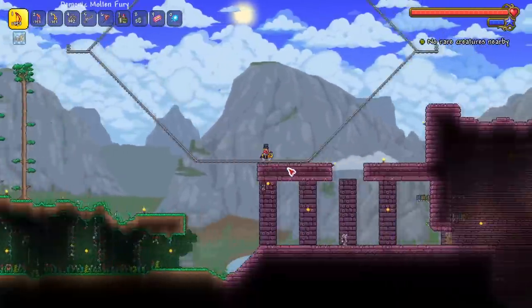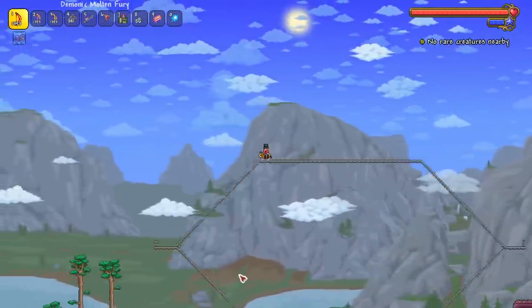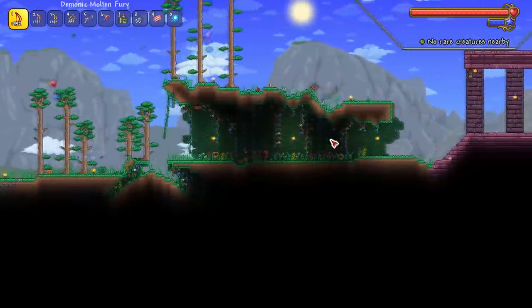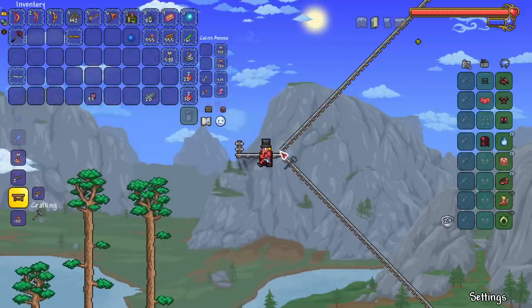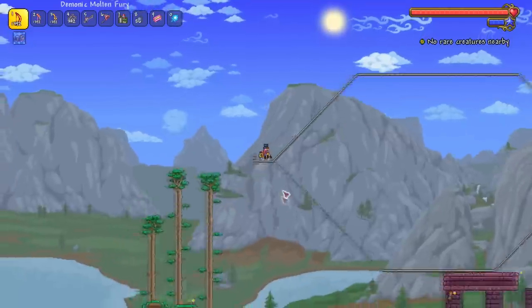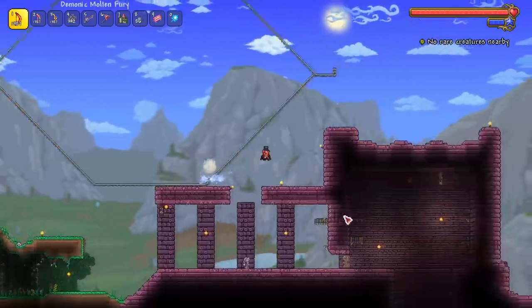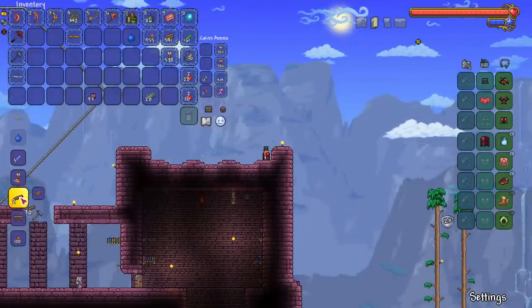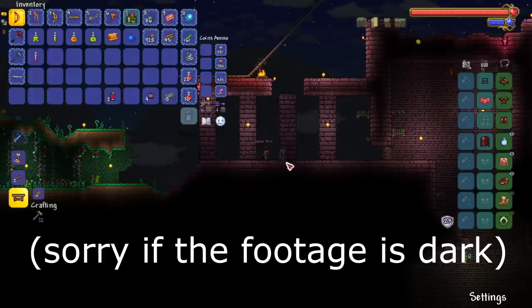There's our Skeletron arena — not perfectly shaped but it doesn't matter. What did I do wrong? Where's the hitbox? There we go. Skeletron will be behind this and then we'll have a backup just in case the arena isn't the greatest. We have the backup default arena. Nighttime, baby — let's get it.